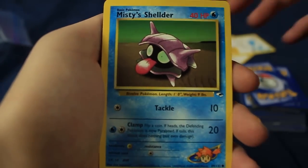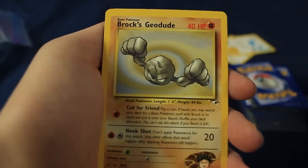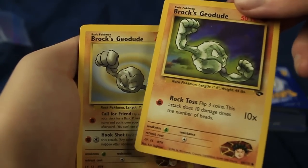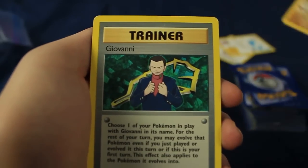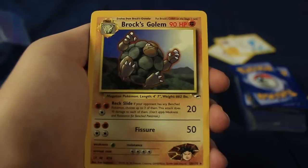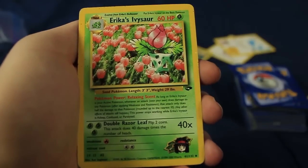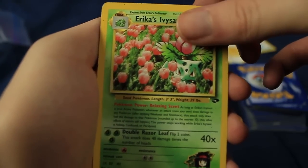We have Brock's Mankey, Misty's Shellder, Brock's Sandshrew, Brock's Geodude. Wow — two different Brock's Geodudes right here from different sets. There is a Giovanni — that is a Rare, not a holographic like we already have, but cool to see. And a Rare Brock's Golem. Lots of Rares from the Gym sets right now. I'm digging that. I hope we see more of them.